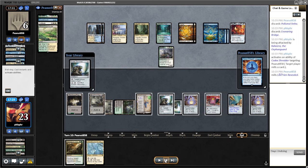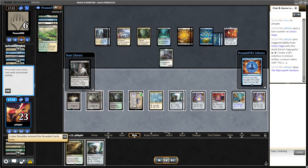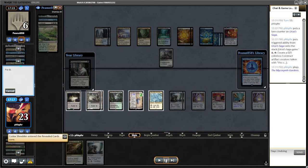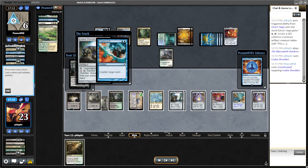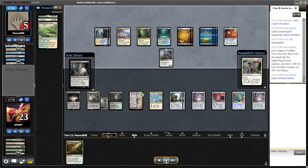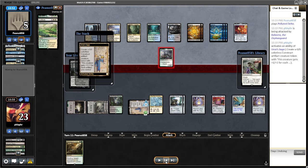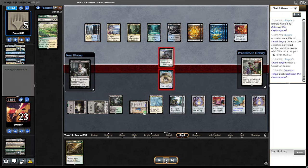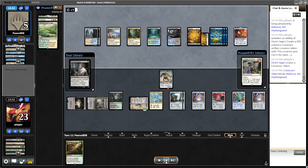I need them to not have Lorien Revealed. Now with the Gardens and the Shredder I feel pretty good. They are going to use another counter on that. I'm going to make a dude, kill their dude. I remember they still have a Day's Undoing in hand as well.